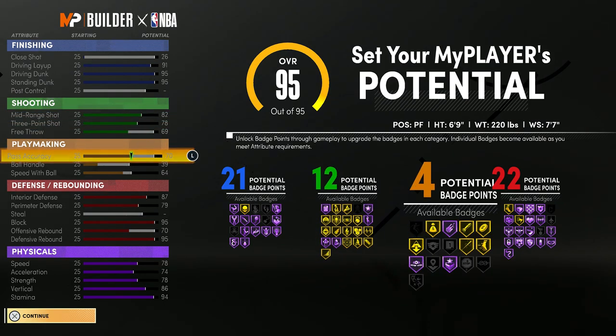For the four playmaking badges, you guys want to use quick first step gold, and then probably put the rest on bailout. You could put it on downhill if you want, or dimer, or really anything you want — but as long as you have quick first step gold, that's really good.